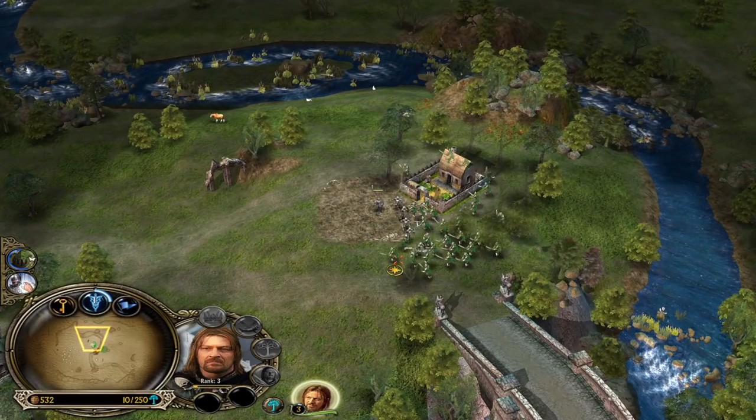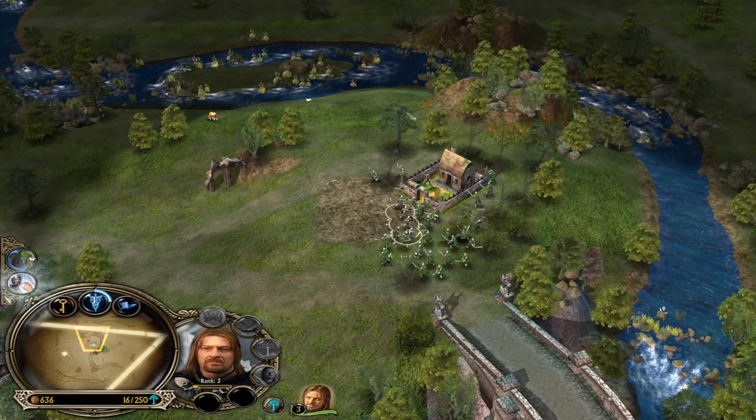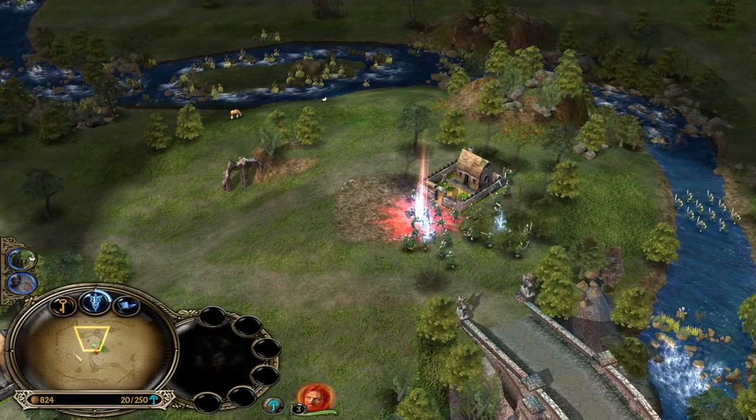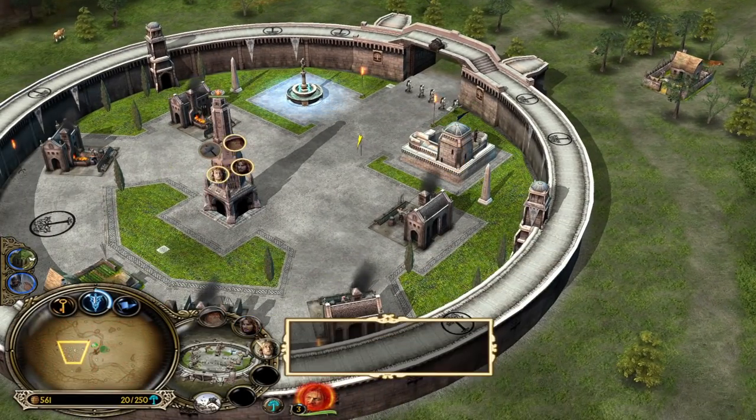Look at the new portrait for Boromir, guys. He looks serious this time — he's like, 'I ain't dying this time.' We also have heal. We need to use it for the soldiers to give them some sustain. Now is the time to heal them, and now we also get the chance to recruit some Tower Guards.